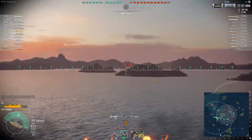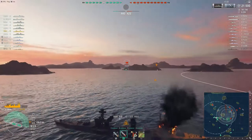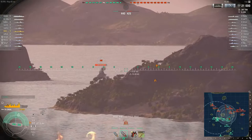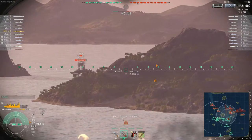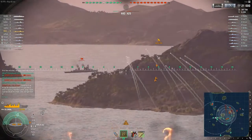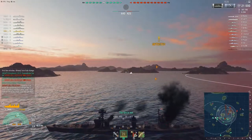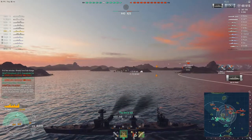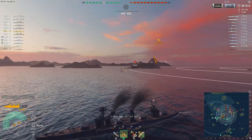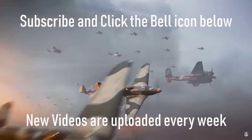Here's another highlight — an enemy Shchors attempting to run away in the distance. It can be quite a threat as a tier-higher cruiser with very accurate long-range HE. He managed to get undetected, but not before easing a double citadel and just barely surviving. Would you like to see more of these ship highlights at the end of videos? Just let me know in the comments.